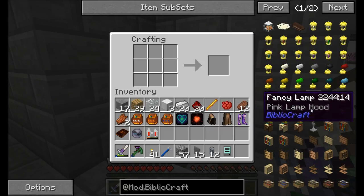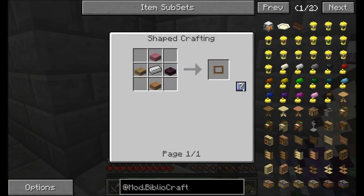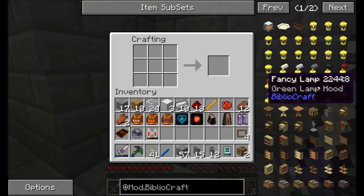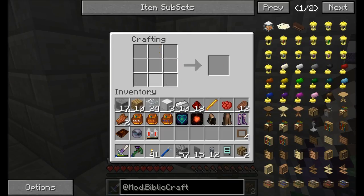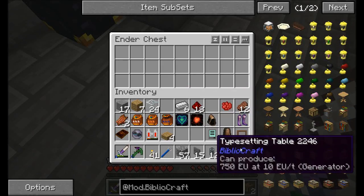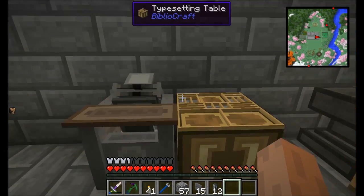I'm going to make items from Bibliocraft: the typesetting table and the printing press. The typesetting table needs certain materials, and the printing press needs a weighted pressure plate. I made two typesetting tables — one as a backup. I'll put them over here. Ta-da! Ready to go.